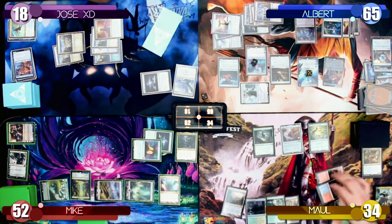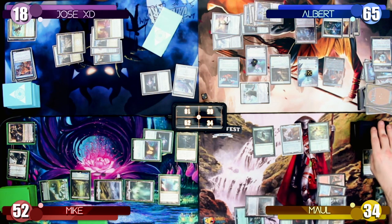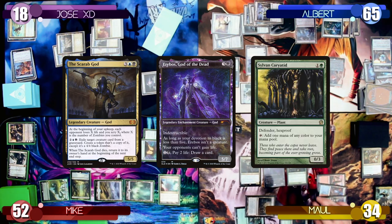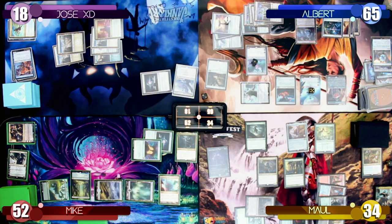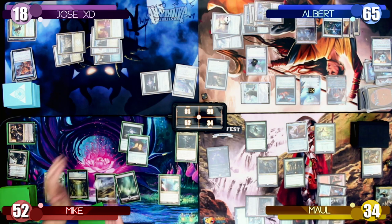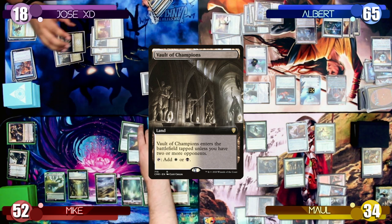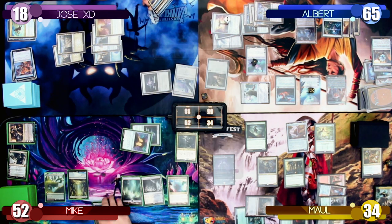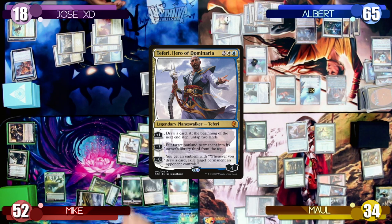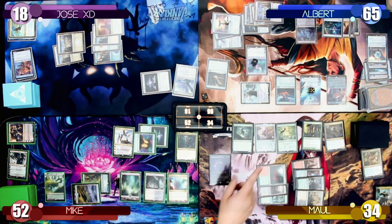Maul taps 7 mana to exile the top 3 cards of his library with Golos and play them without paying their mana costs. He finds a Scarab God, Erebos God of the Dead, and a Sylvan Library and puts them to the battlefield. Mike wins the Mana Crypt die roll again and plays a Vault of Champions as his land. He taps 5 mana to play Teferi, Hero of Dominaria, and uses Teferi's minus 3 ability to tuck Ugin back into my library 3rd from the top.